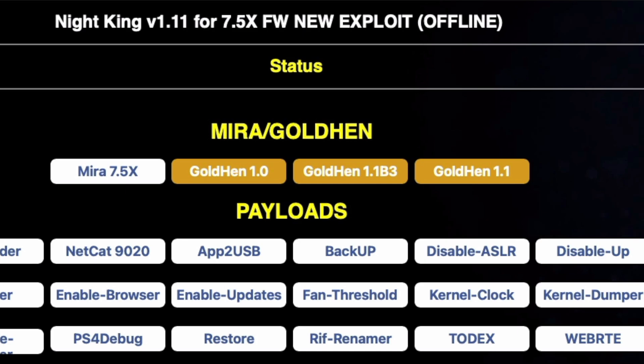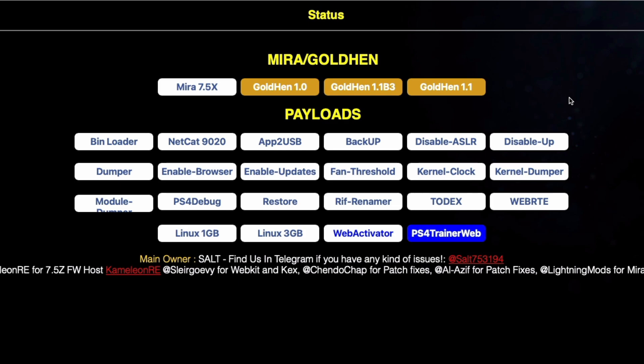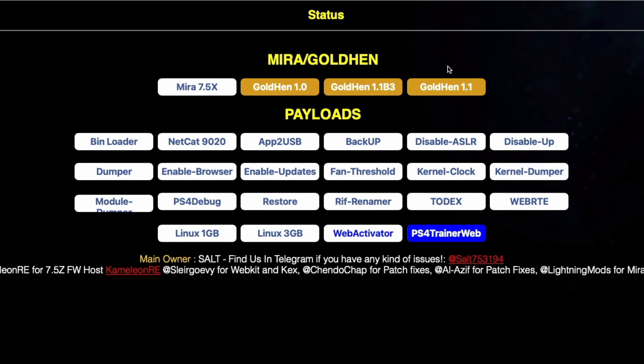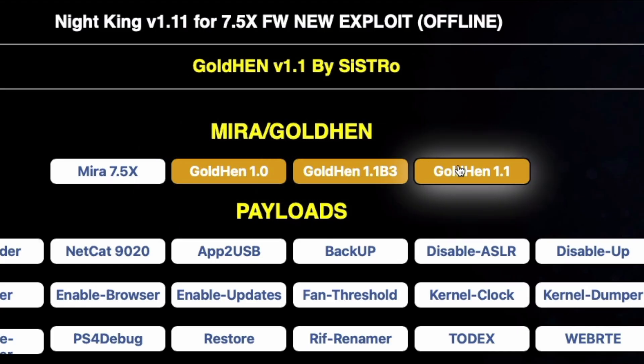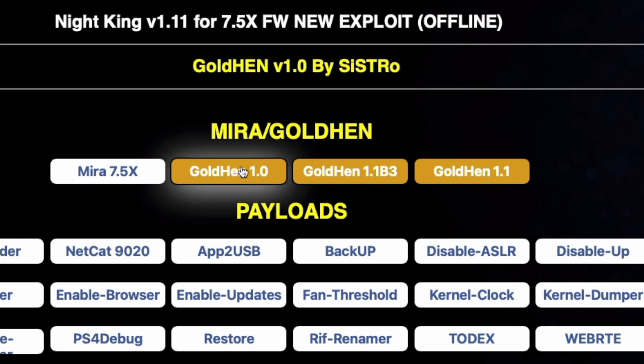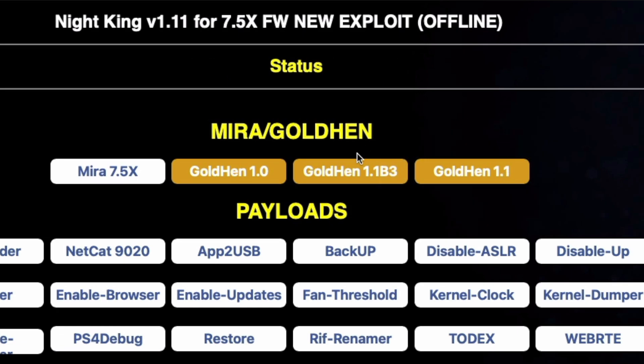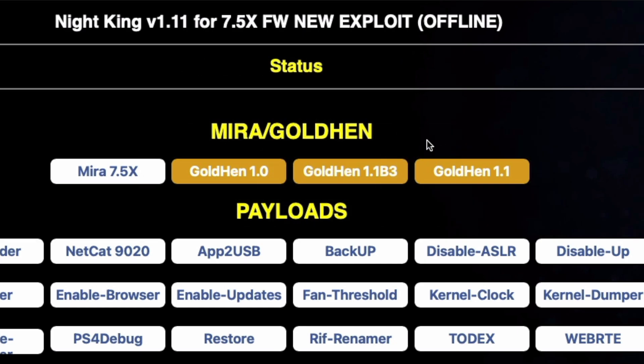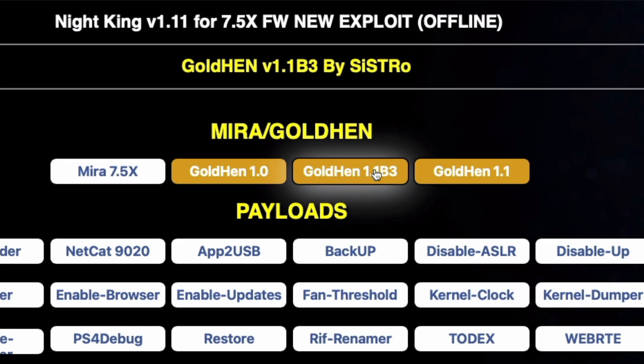These are the different versions of GoldHEN available on different hosts, and this is how you choose. No matter which firmware you're on — 7.55, 7.50, or 7.51 — GoldHEN 1.1 is the most stable. That said, remember back in the 6.72 jailbreak, everyone with different PS4s had different experiences. Likewise, all three versions are still available, so some people may have better success on 1.0, some on 1.1, and some on 1.1b3. Try them out and see which works best for your firmware.